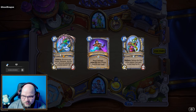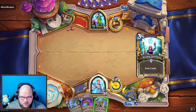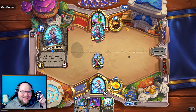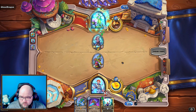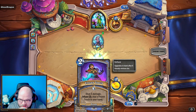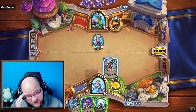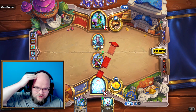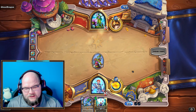Classic opening — Kel'Thuzad in the opening hand, probably not going to be useful for a while, but we can dream. Play a little Shivering Sorceress. Trog, coin, Living Roots — okay. As much as I'd almost hate to use the Frozen Touch like this... wow, if this hits Frozen Touch I'll have to use it. It did — yeah, I think I'm going with it.